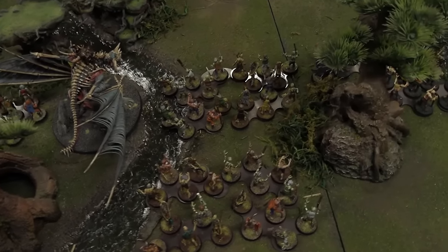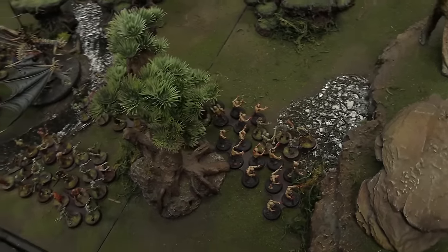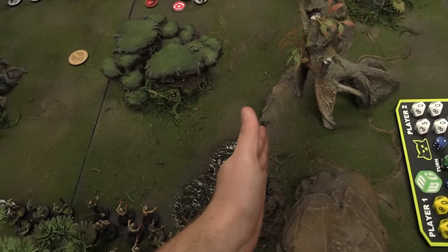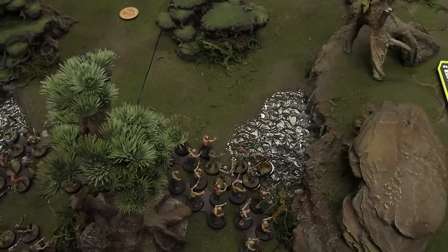These zombies just don't move — they already hold their table edge. We're playing on a six-by-four board but adhering to minimum table size requirements. The 12-inch deployment line ends around here. Heroic action for the Vampire Lord is Premeditated Bloodshed — ward rolls cannot be made against his attacks. For an oracular vision I'm going to try to get a command point. Then I'll cast some magic.